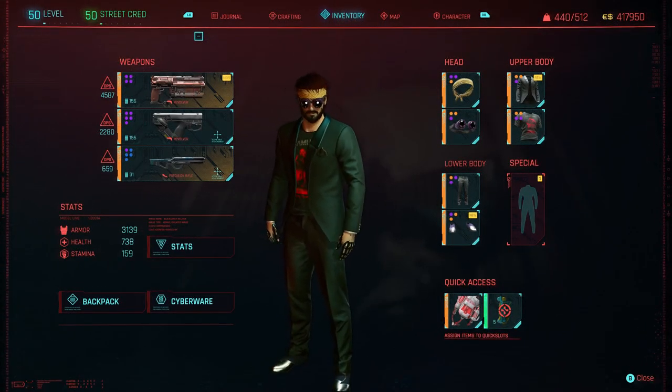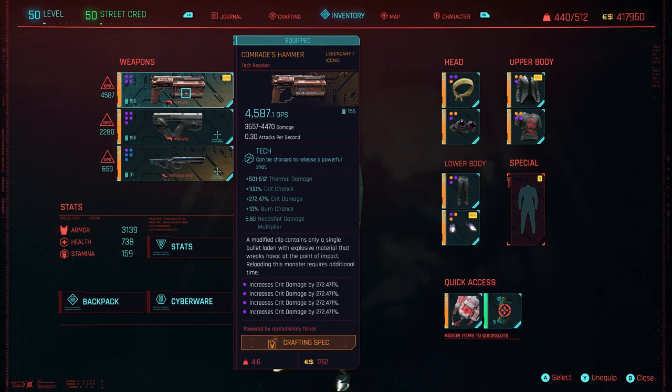These guns are ridiculously good. For your up-close, completely personal manoeuvre, this is the one for you — the Comrade's Hammer. It is an absolute beast. This pretty much one-shots everything in the game. You'd be really tough to take a bullet from this, especially if it crits. I've seen it crit upwards of 300k — it's ridiculous. Normal damage is about 40,000 a shot. The modified clip contains only a single bullet laden with explosives, so if there are people close to it, they will pop as well. You usually get groups of three — they all explode.